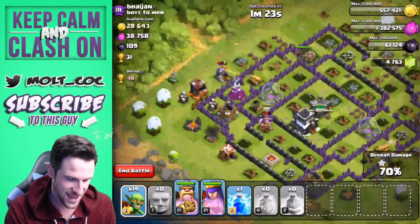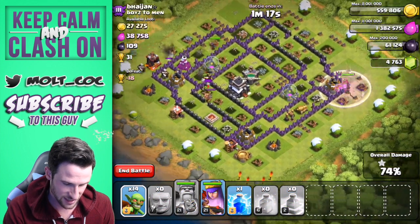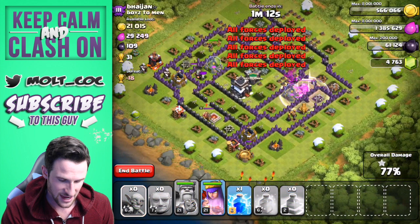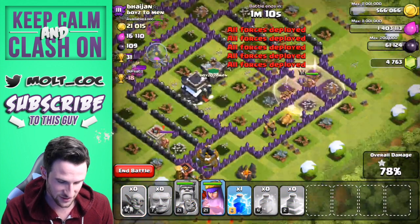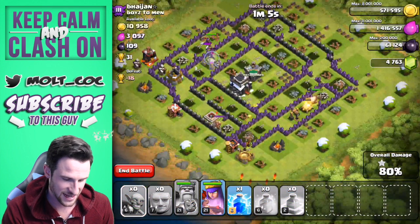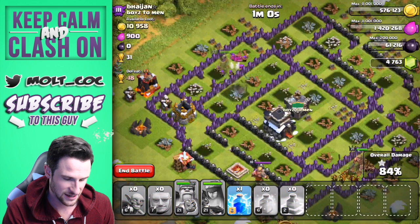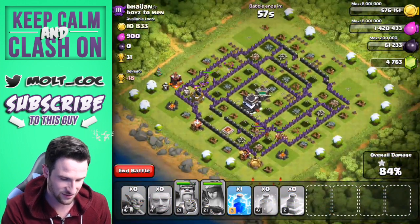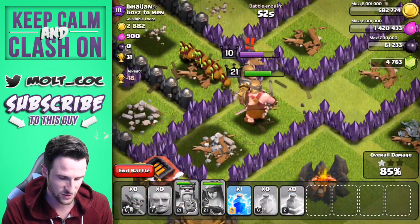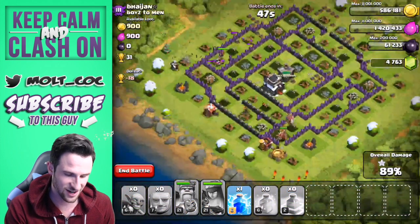We'll drop off a couple more — oh, he has a Christmas tree! Nice, lucky man. Going to use the king's ability because he's being stupid — we want to get him up in there. Using these goblins as kind of a wall breaker, and the king decides to go after the elixir storage first. Using the archer queen's ability as she takes out those skeleton traps. I thought this level 10 king was going to do a lot of damage to my level 21 king — but nope, he's working on the barbarians.